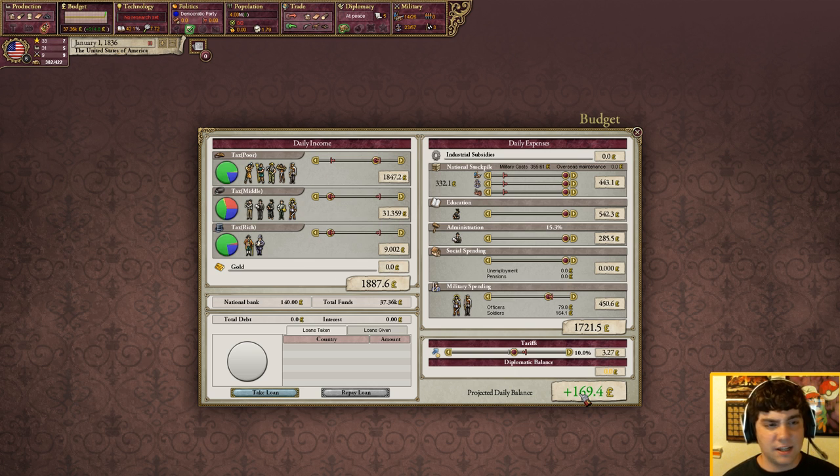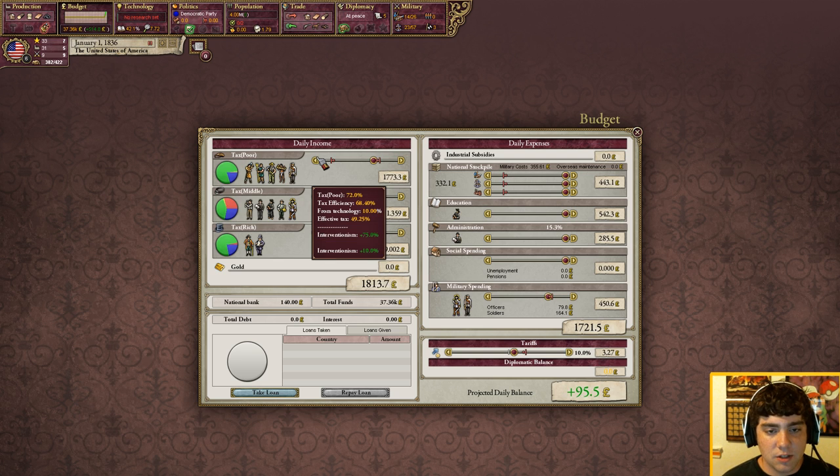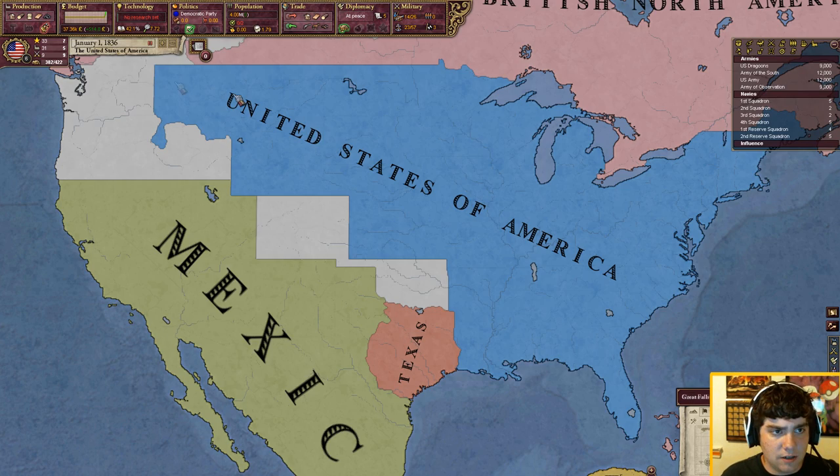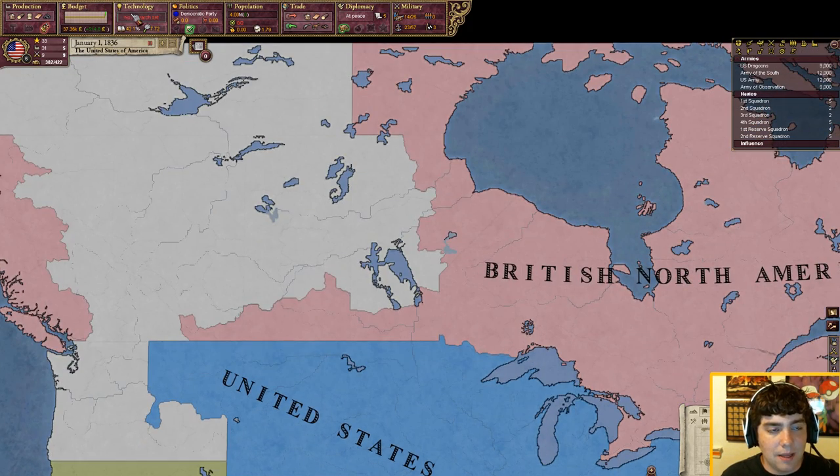As the United States you should be making at least a hundred pounds a day — that's pretty much normal. You can adjust your taxes based on that, but you always want to be making money. You never want to be losing money for a very long time unless you're at war, but otherwise make as much as possible. So: 10% tariffs, max all the slider bars, max the taxes on the poor, and you're good to go. Hit the X and you're done with your budget tab.